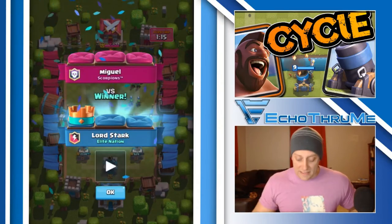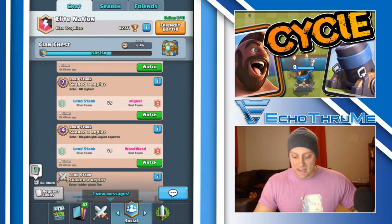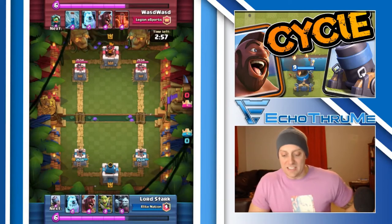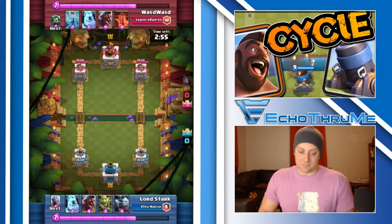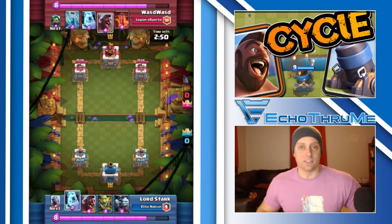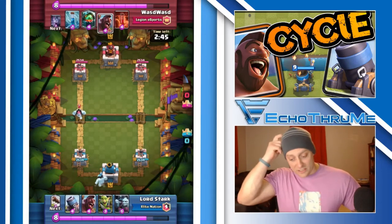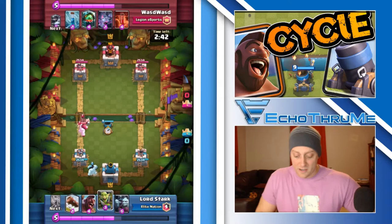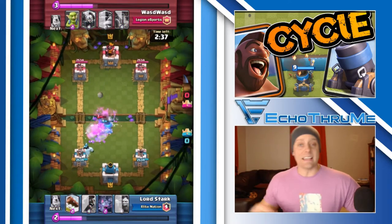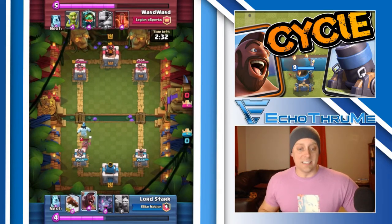We have three more. The next one is against the Mega Knight, and this guy is from Legion Esports. Let's see how it goes. His opponent is WASD — I love that name. For those who don't know, if you're a PC gamer, that's how you control your player: up, down, left, and right on the keyboard. Here's the Mortar being played as a defensive structure — really nicely done. I like how he plays it up high because if it survives, it can get a shot or two in the tower. It got one shot in the tower, but the opponent's Hog got a shot as well.